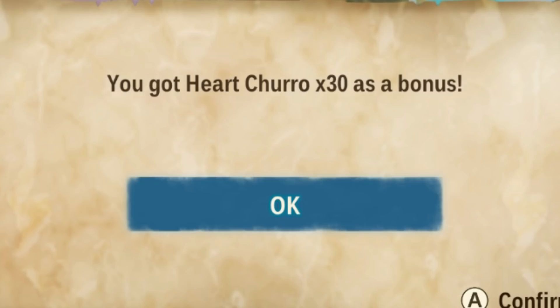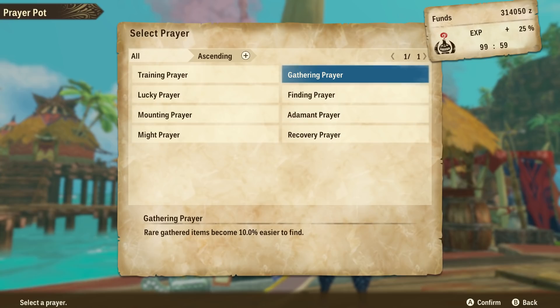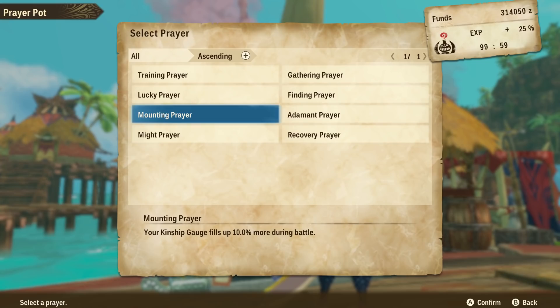30 Heart Churros — which, I mean, that's not bad. It's quite useful to fill up your hearts outside of combat without returning to a village. Helps you keep going in a lot of different situations. It's not mind-blowing, but it's certainly pretty decent. And honestly, I would have totally not been surprised if there just wasn't a reward for max level at all. So I will take 30 Heart Churros for sure.